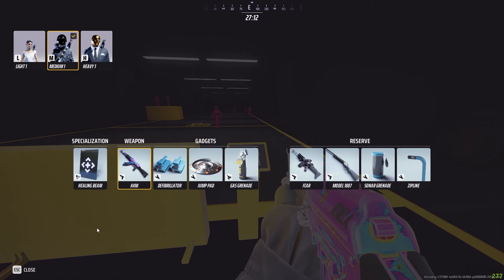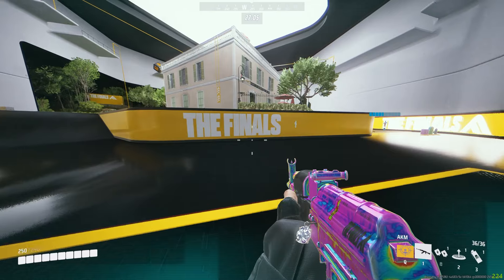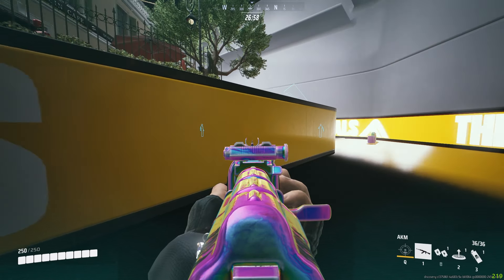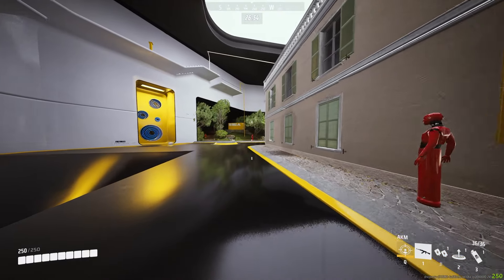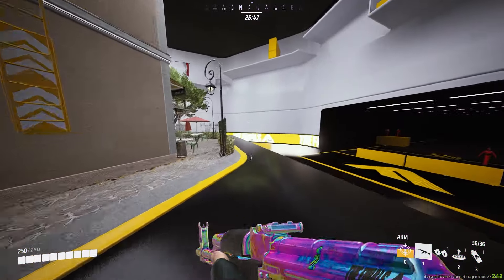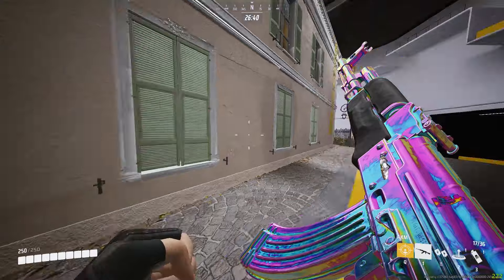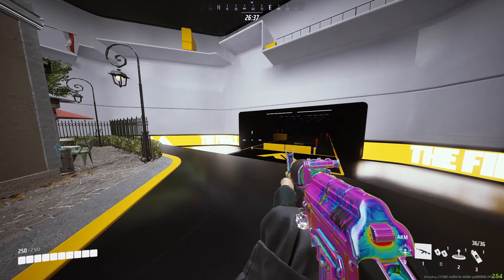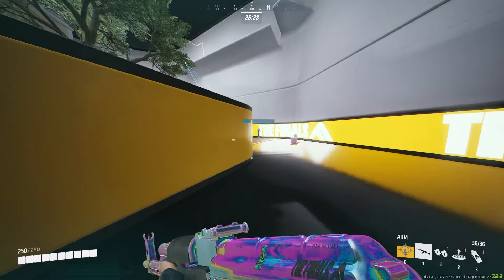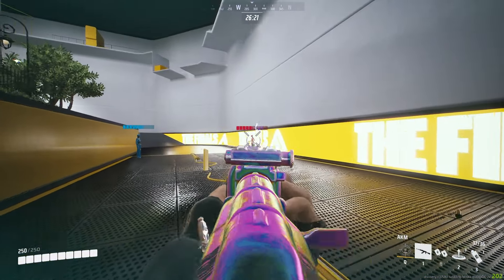If you're not running the healing beam, the next best option would be the recon sense. The recon sense allows you to see enemies through the entire map — you can see the little red glowing indicators, those are enemies. It's weaker at a distance, so the further the enemies are the less effective it'll be, but the closer they are the more accurate it becomes. As you get closer you can know that when you turn a corner there's enemies right there.